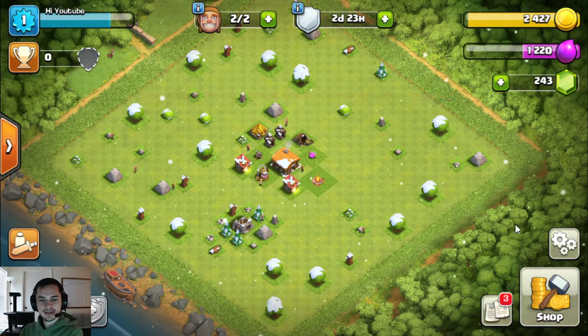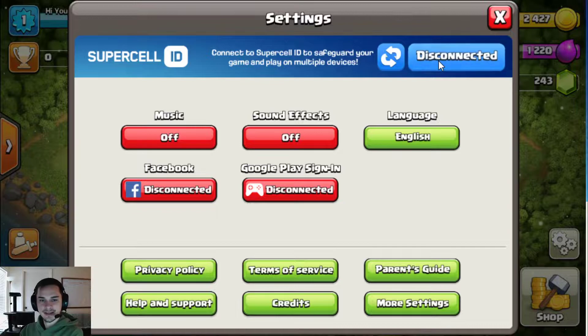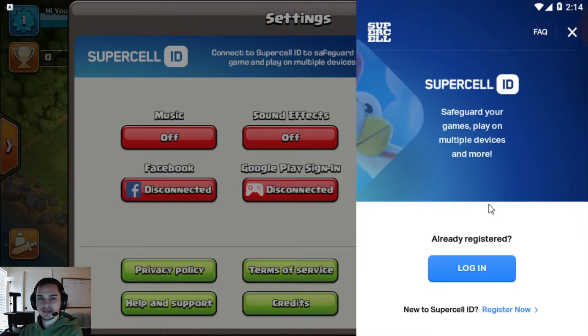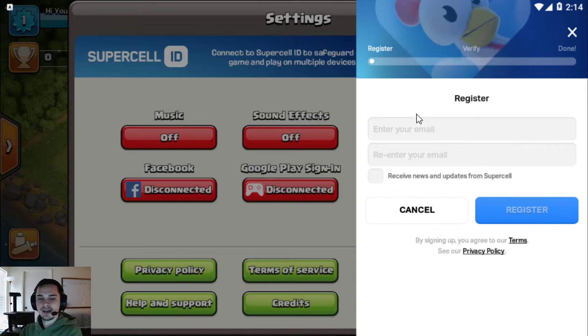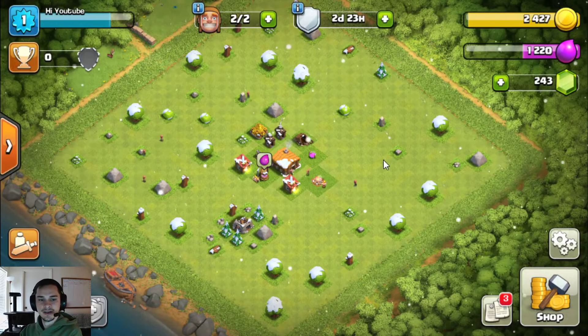So to link this account, what you guys are going to want to do is go to settings, then go to disconnect, and it's going to prompt you to register a Supercell ID. You're going to want to use a new email — different from your old Supercell ID from your last account. You have to use a different email to make a new Supercell ID. Once you do, go to 'Register Now', continue, type in your email, and it's going to send you a code to your email. Enter that, and after that you're going to have your account linked to your device forever.